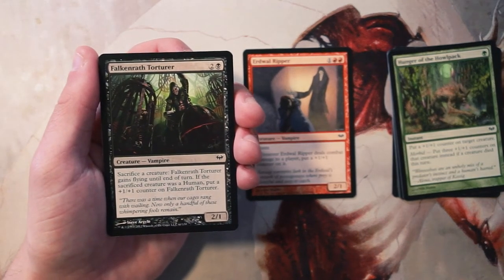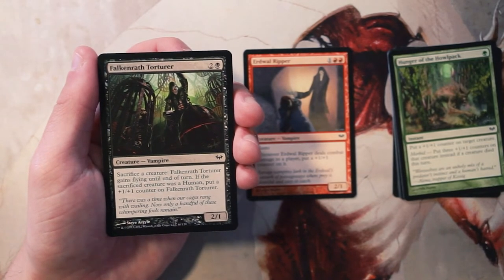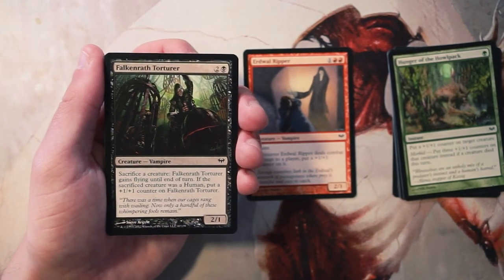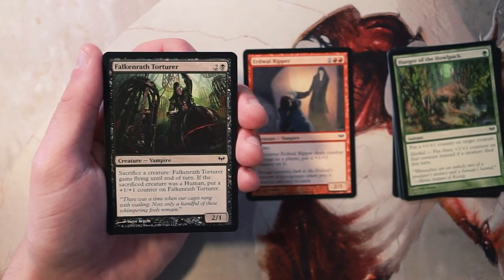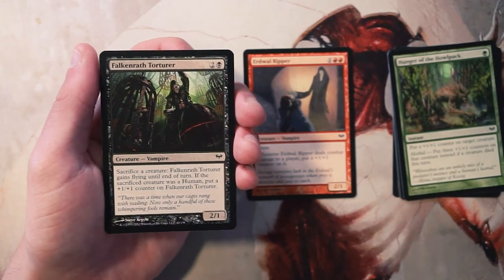I think it's a pretty good card, but I don't know that it's better than the Ripper. I'd rather have a few more humans before I take this, especially because it's a common — I'd expect to see it later in the pack or in another Dark Ascension pack. I wouldn't take this early, but it's a really solid card in that deck. The Ripper is a little bit better on its own, which is why I'd take the Ripper over this.